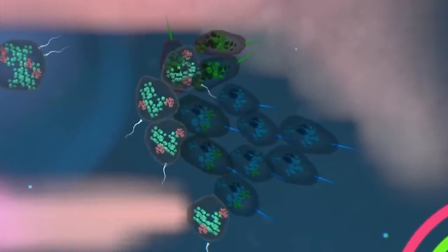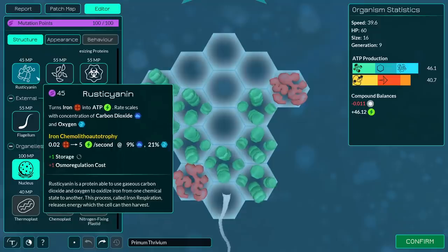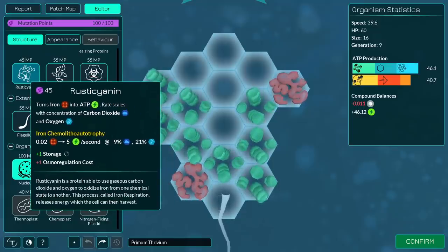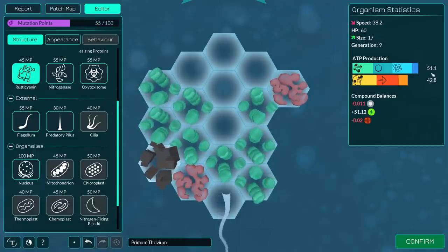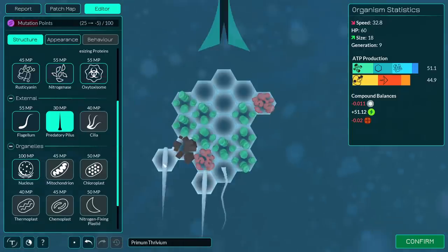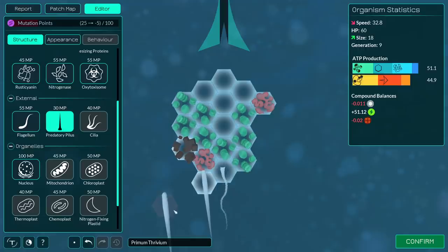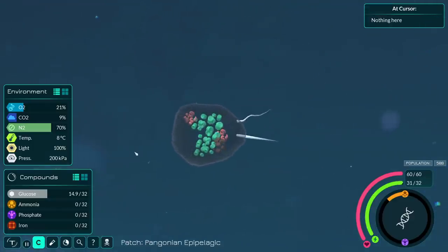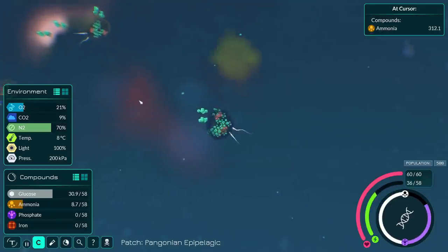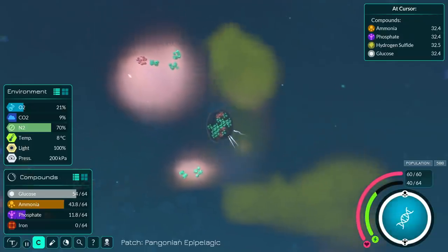A bunch of my idiots ran into the other idiots and the game is just not very happy with that. I can only ever break things when I'm not trying to break things. Since I'm also going through a bunch of iron, I'm going to buy a rusticyanin — that's going to turn iron into ATP as well, and that's going to help me. Look at the difference it made: we're now producing 51 and using 42. If I've learned anything, it's that things are going to be constantly ramming me from behind, so I'm going to put a spike facing backwards. Although that does make me quite a bit slower, it's a risk I'm willing to take. I just remembered how to engulf things — I should have been doing this for a while, but I'm stupid. Now we can stab things and then engulf them, so it's really just fair this way.